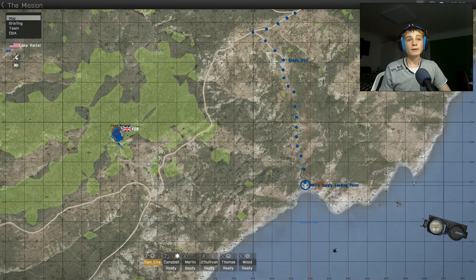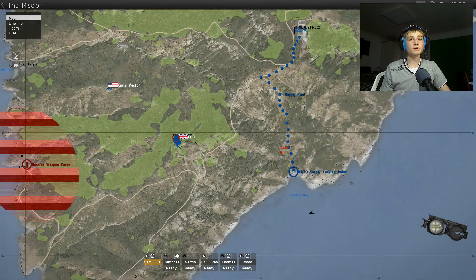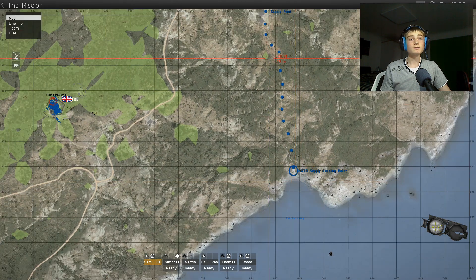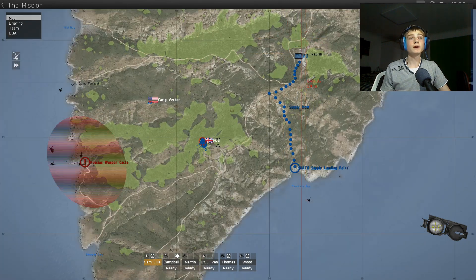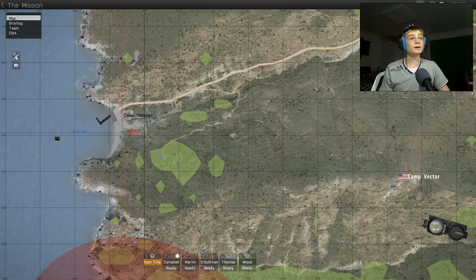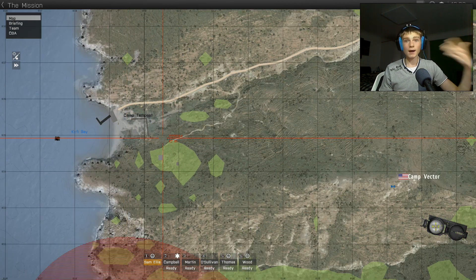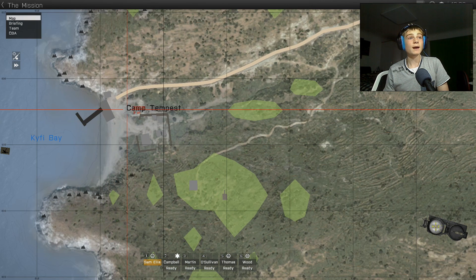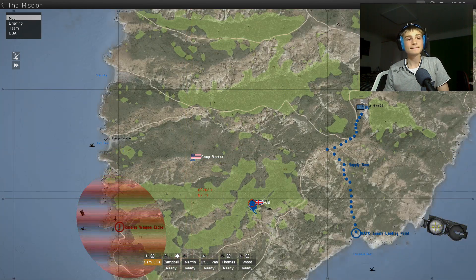We're now bringing in more supplies, stocking up on more supplies and ammunition, which are coming in, and the supply route is going up to Air Station Mike-26. Now, because we found the Russian Weapon Cache, there's a search going on around in this area. Our soldier has been asked to lead a squad up and explore this area here at Camp Tempest, and make sure there's nothing there. And if there is something there, then report it in and see what we'll do about it.